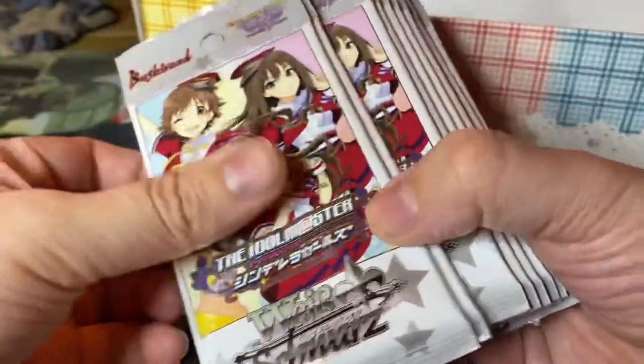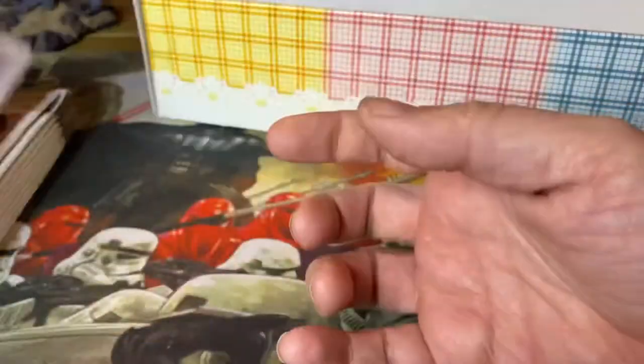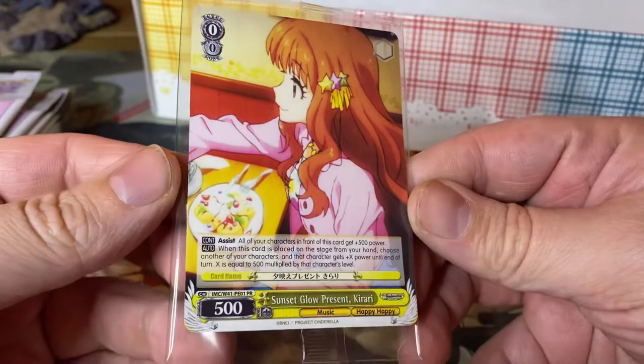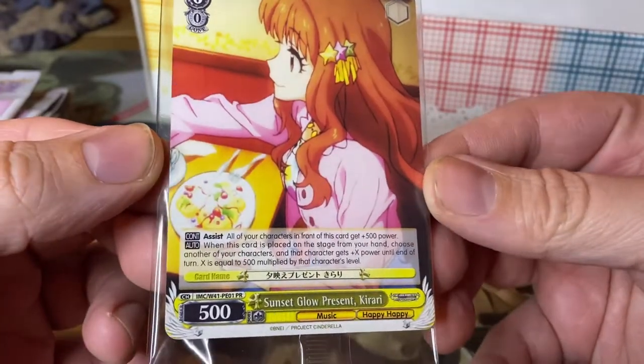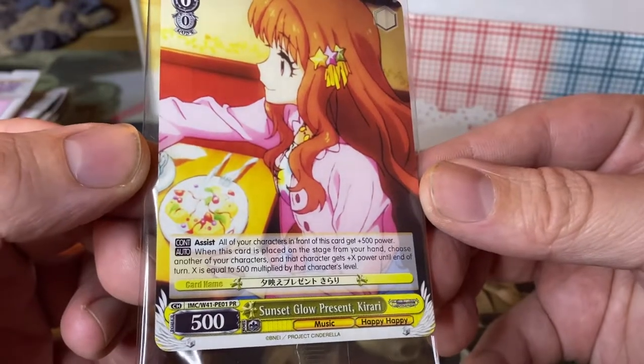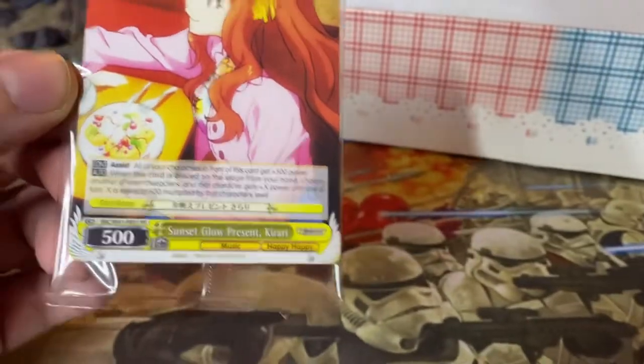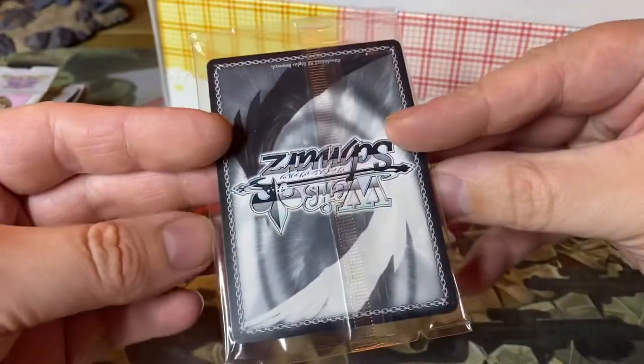So we get a whole bunch of packs here. And of course the promo card that we were promised: Sunset Glow Present Kirari. And it says on the bottom, 'Happy Happy Happy.' Yeah, you know what kind of show it is when it says Happy Happy.